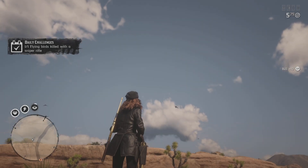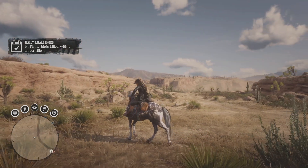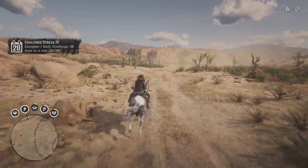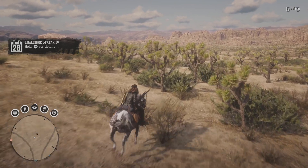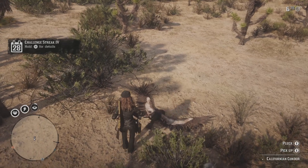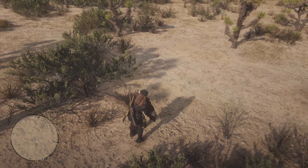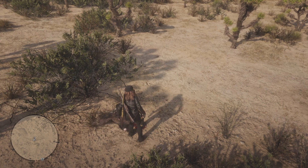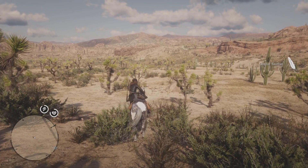Alright guys, I finally got a sniper kill! I have no idea what it was - I think it might have been a condor or maybe a hawk, but I'm pretty sure it was a condor. So we did get a gold bar for completing that one. You guys can see how many bullets I have left in the upper hand corner of the screen, so leave a comment down below and tell me how many bullets I used to actually get one flying bird with a sniper rifle.